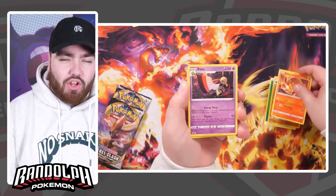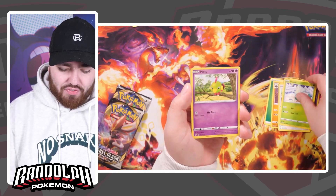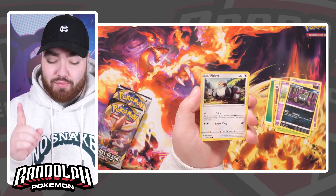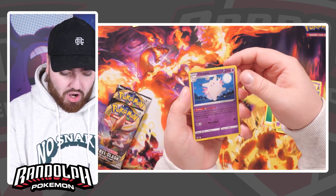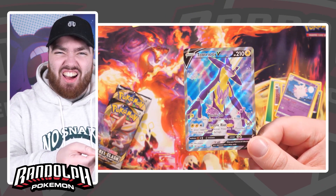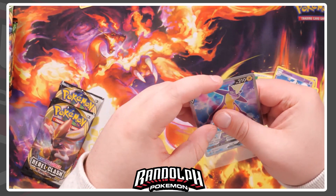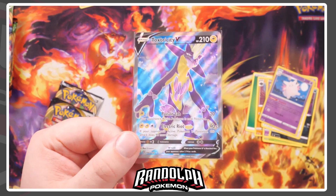We've got Rebel Clash up next with the grass energy to start us off. We've got a Car Coal, Heat More. The cards definitely feel different by the way — as someone who opens a lot of Pokemon cards, I can definitely tell a difference opening this era compared to say Brilliant Stars or Silver Tempest. I promise you the cards feel more cardboardy, less shiny. We've got a Clefairy, a Clefable Rare Reverse, and a Toxtricity V Full Art in our second pack of the video! It just feels like the excitement is back again.